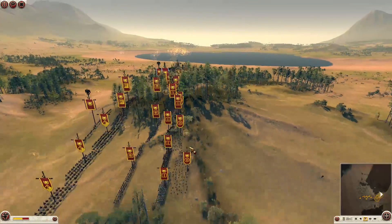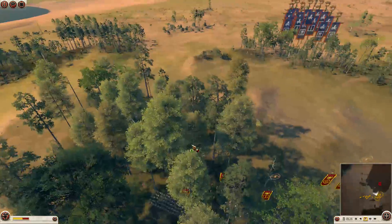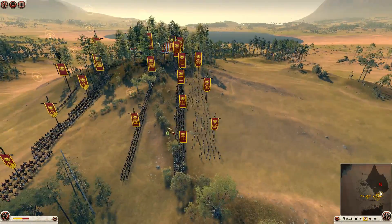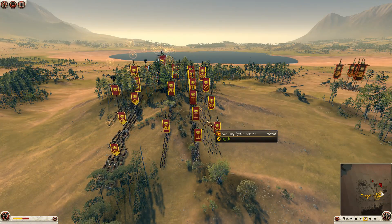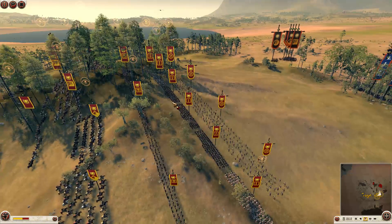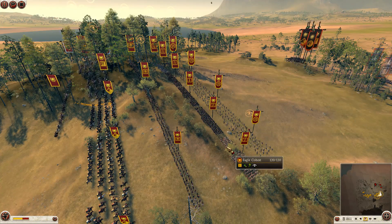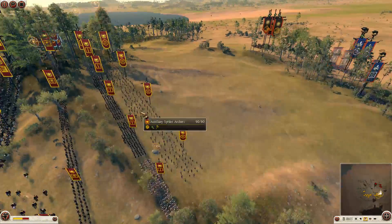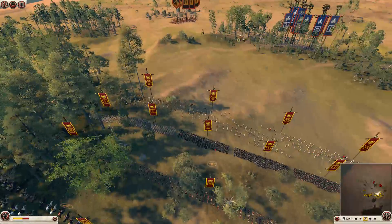I have quite a heavy infantry build, also cavalry — I have 5 units of cavalry. I've got 4 auxiliary Syrian archers, which are very effective in the skirmish phase and later phases as well. I've got a build of 3 Terrariae, which are really useful in combination with the auxiliary Syrian archers. Then I've got 2 armoured legionnaires, 3 veteran legionnaires, and 1 eagle cohort. I've got the 4 skirmishers on the front line backed up with the heavy infantry and the 3 Terrariae to deal with cavalry if they attack.